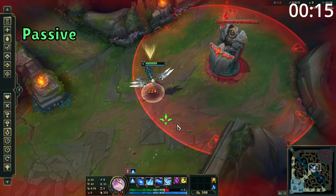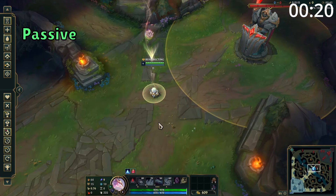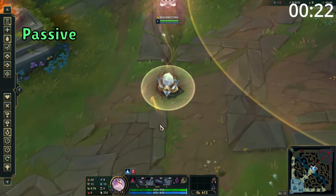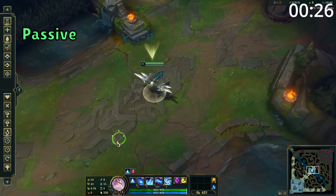Anivia's passive is once every 4 minutes — upon taking fatal damage, she becomes an egg. While an egg, she gains additional armor and magic resist, and after 6 seconds she'll come back alive with her current health. However, this egg can be attacked by enemies.